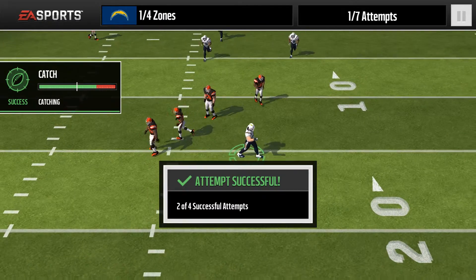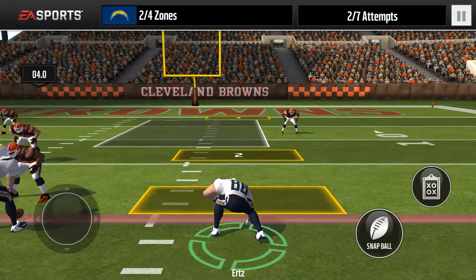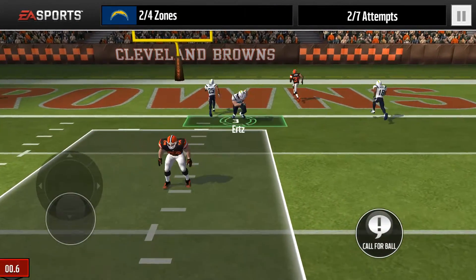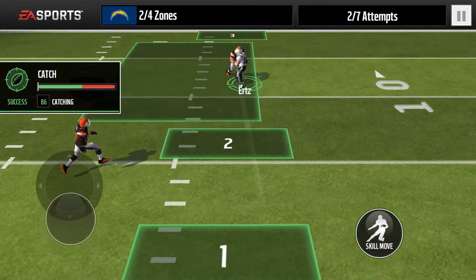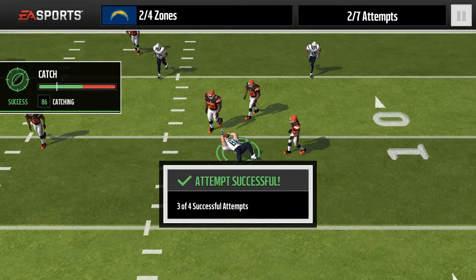For the next one, it's even easier. You're gonna run all the way to number three, turn around and come back, and when you're even with the defender, throw the ball. You don't want to let the defender in front of you because he'll just intercept it.